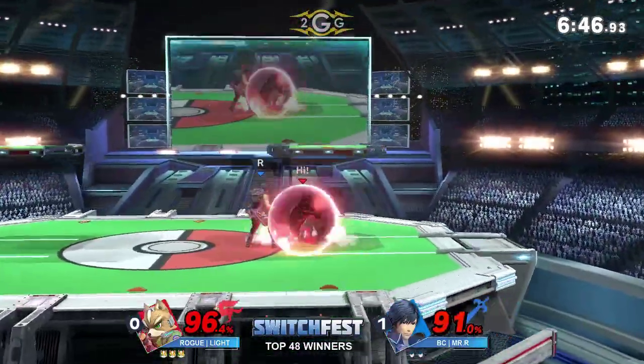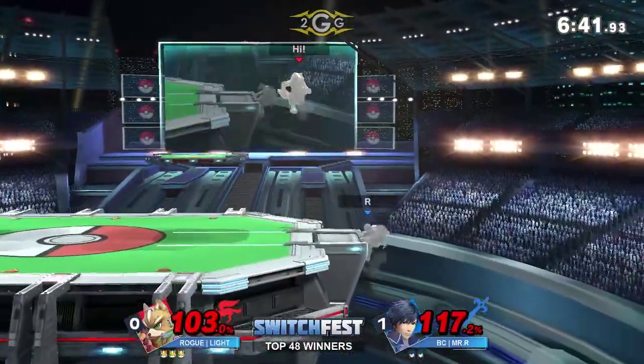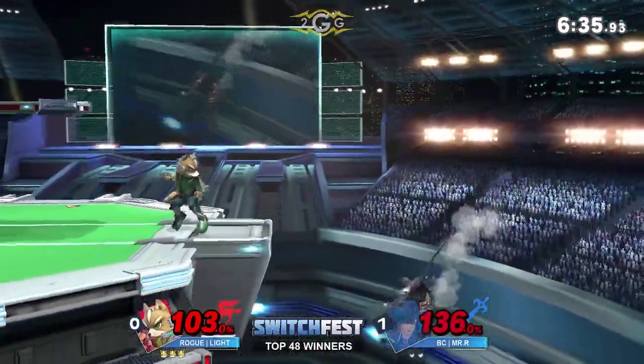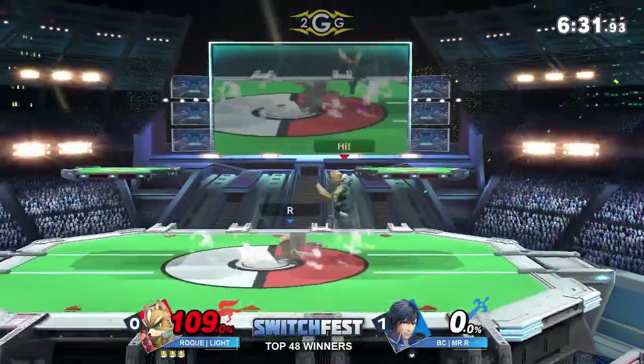The tech chase — not quite. He tried to get a dash back, read the reaction for smash, but not quite. The falling Nair does connect from Rogue Light, but it's not enough to take the stock. Both players are very high percent, but Mr. R already on his second stock. Takes that trade — he's going to take that trade all the way to the bank. That's the third time in a row!